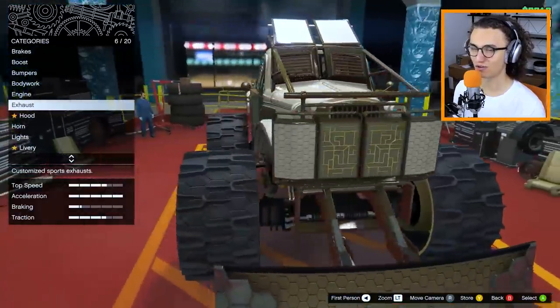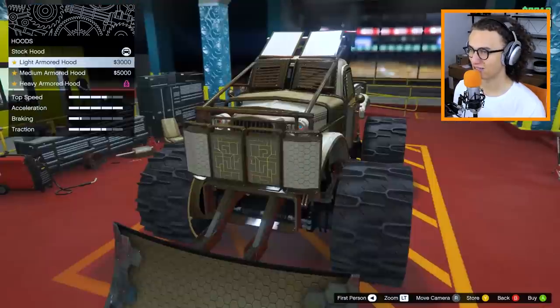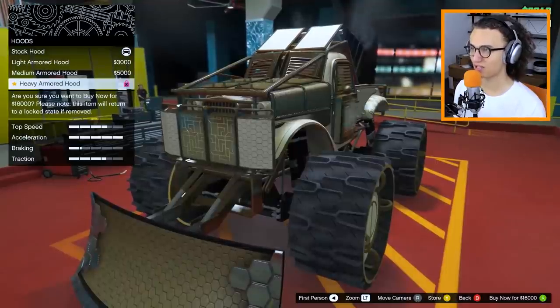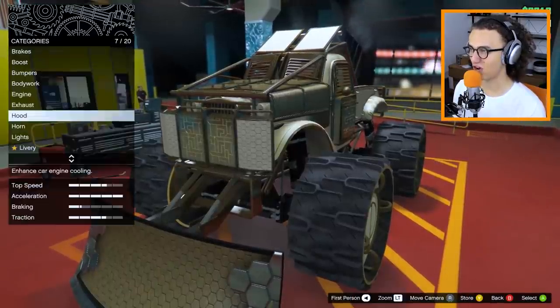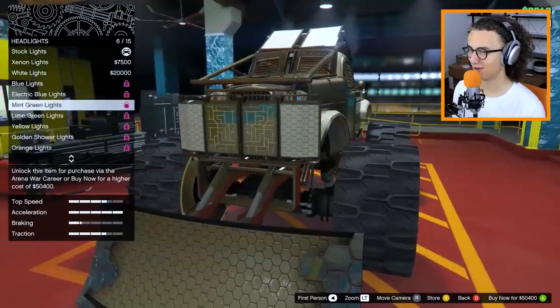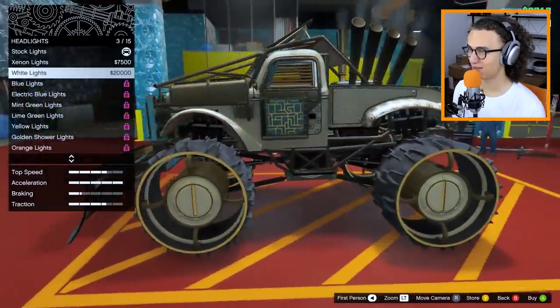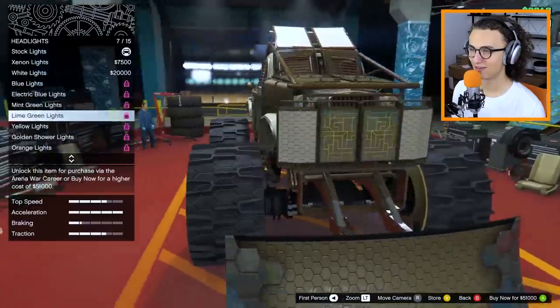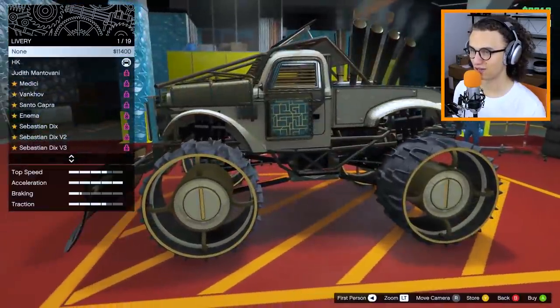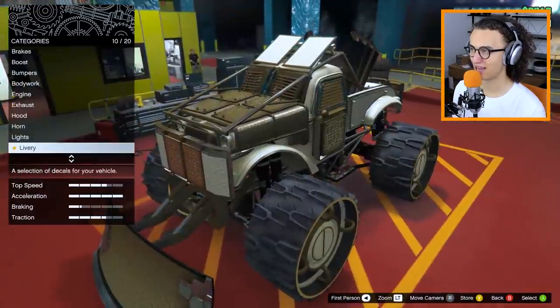This car is already insane. Next up we have the hood — we can apparently adjust it a little bit and add some armor. Let's make it as strong as possible. This vehicle, after all, is gonna have to destroy some other cars. We can do some headlights, but the headlights are blocked off, so there's no point in adjusting them. And livery — I'm just never a fan of it. Let's get rid of the livery.